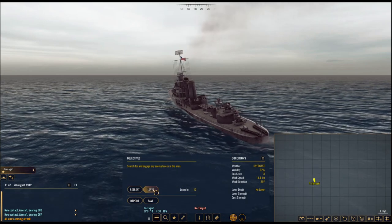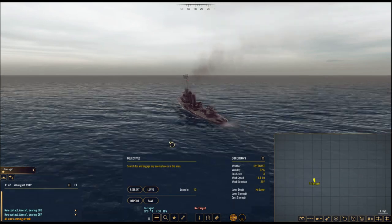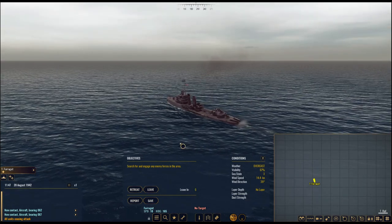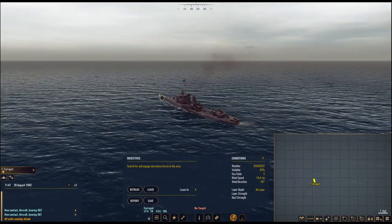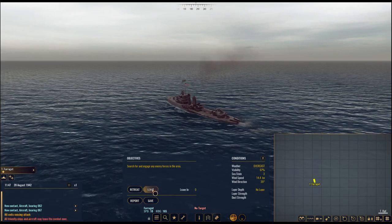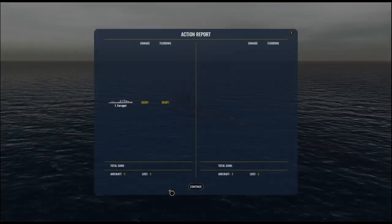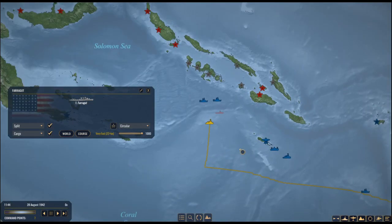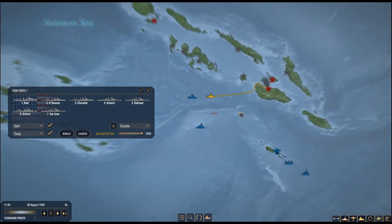Guadalcanal — the Solomon's campaign in general — was like the one time the Japanese were able, after Midway, to stand up to the American fleet in sort of an open battle on even terms. After Guadalcanal, that was no longer really possible for them.